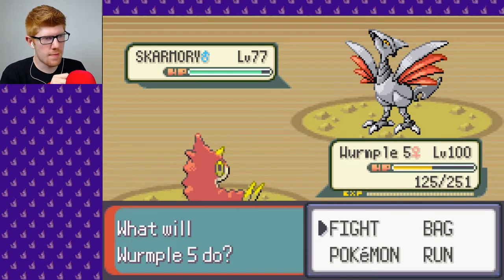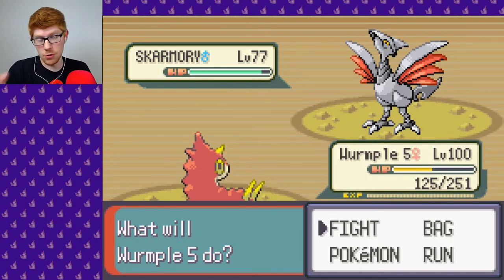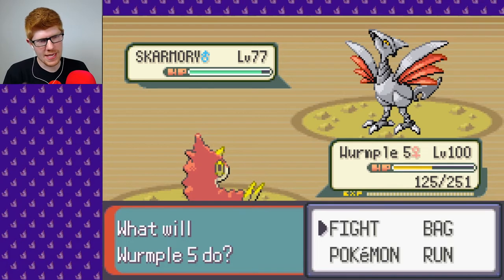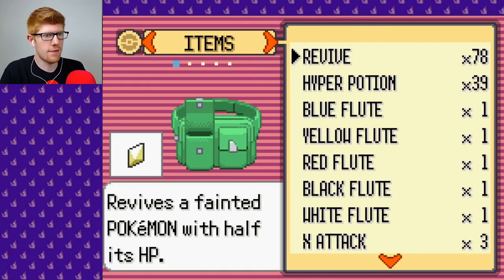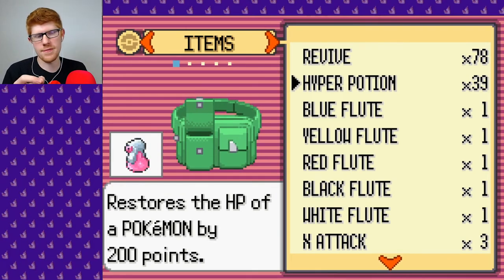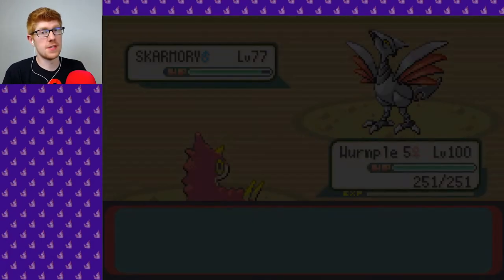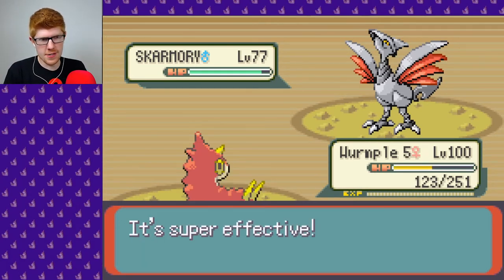So we have ourselves a Skarmory. Skarmory does a lot of damage — in fact, to Wurmple 5 just now it did about half damage. Literally, that is half — if I were to double 125 it would be 250. That's bad, because if he hits me again I will be dead. But it's really not enough to justify a Full Restore, which means I have to use something else. Fortunately, I have some things else — in fact, I have 39 Hyper Potions! I forgot I had all these Revives and Hyper Potions. So what I'm going to do is just hit Hyper Potion a lot until he's out of the 20 Aerial Aces. So that was three — I'll see you guys in two shakes of a lamb's tale.